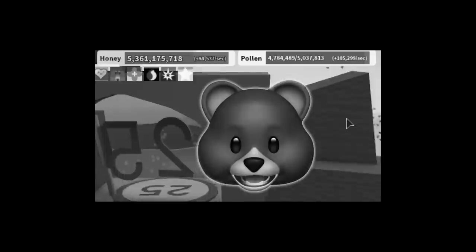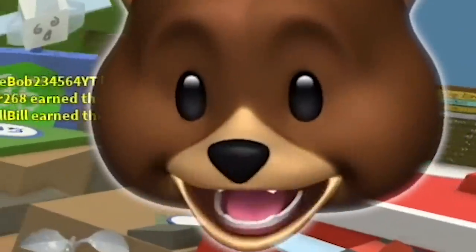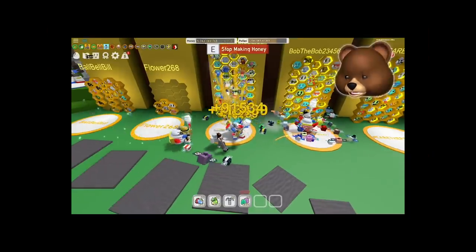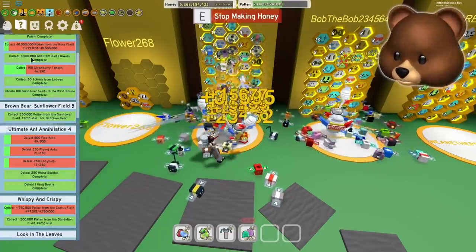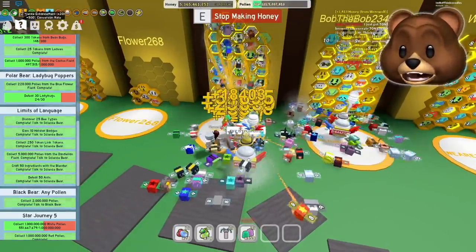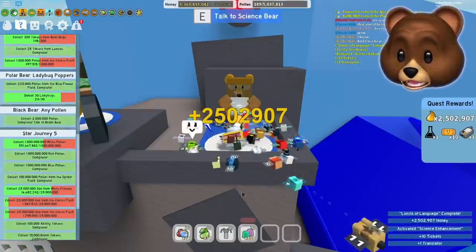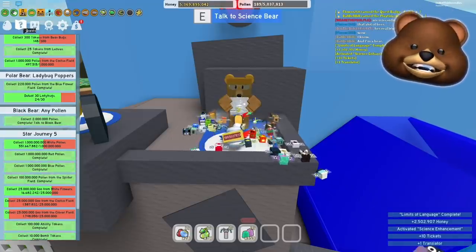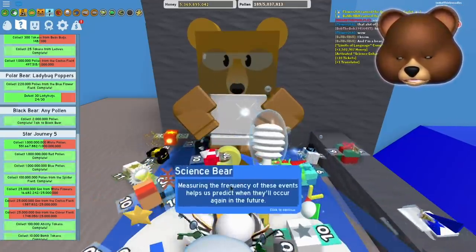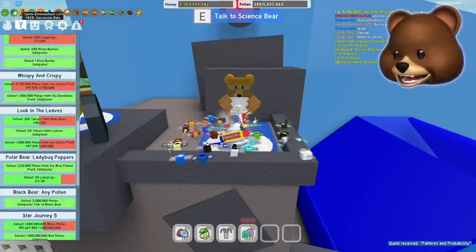Oh my goodness, almost a hundred thousand per second — that is by far the fastest I've ever gotten! Happy with that, and that's without even upgrading any of my bees. Let me check quests. Science bear gives a translator — yes, I can talk to the stick bug! The vicious bee quest needs seven million from clover field and seven vicious bee defeats.